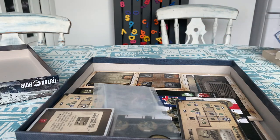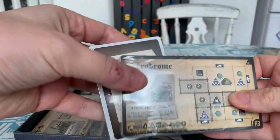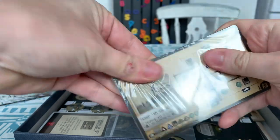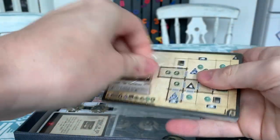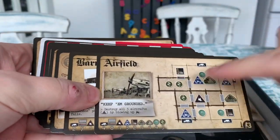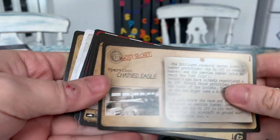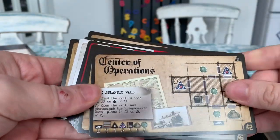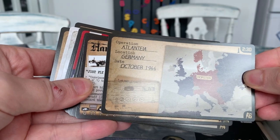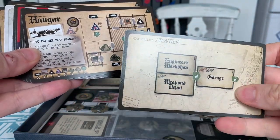I'm expecting double cards because we'll get French and English versions. So there's the French stuff — we're going to set those aside. We have some new terrain cards — by terrain cards I mean these are the scenario cards you use to create the map for the level. We've got airfields, a barn, Operation Chain Eagle, Central Operations, Operation Atlantia, and on the back they tell you how to set the levels up.